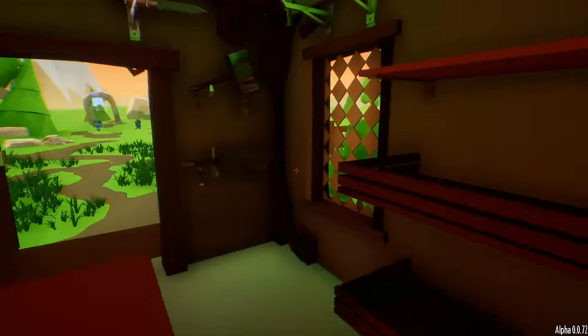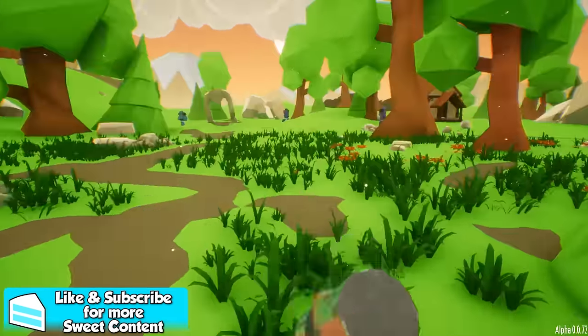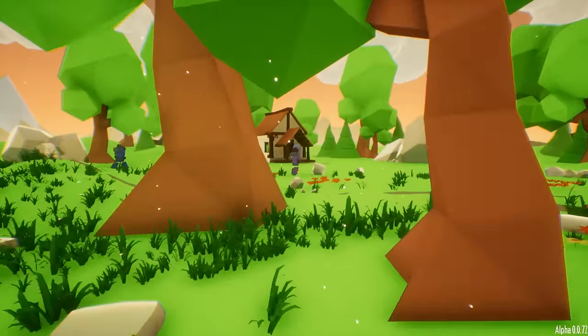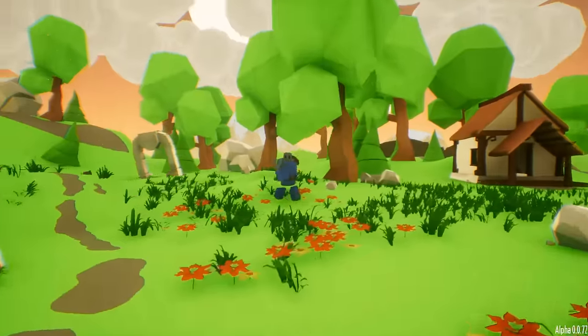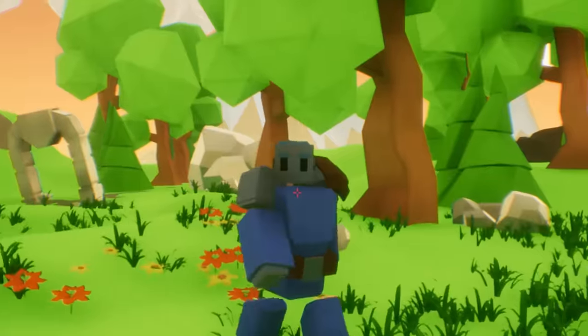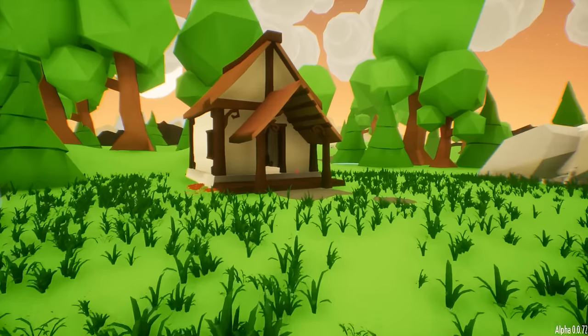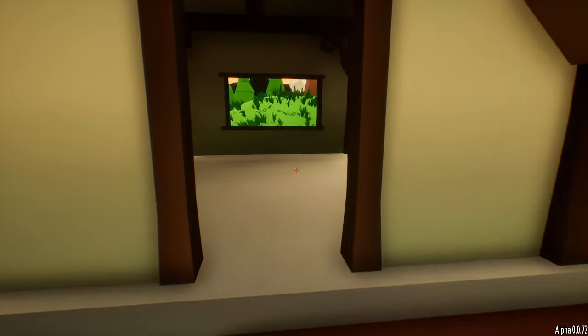Anyways, before we get into some more blacksmithing like you guys wanted to see, let's go check out a little house over here. There's something in there and you guys want me to check it out. So let's head over here. Hey buddy, how's it going? Hi to you too, I guess. Okay, well, let's go inside the house and see what this is about.